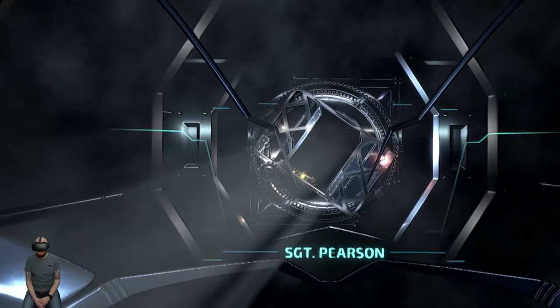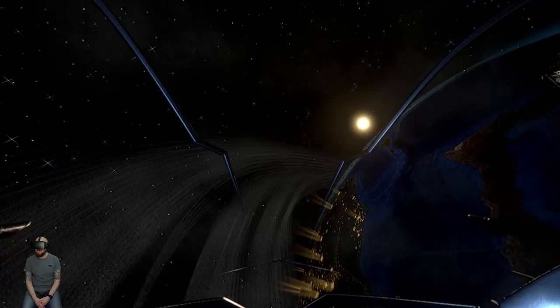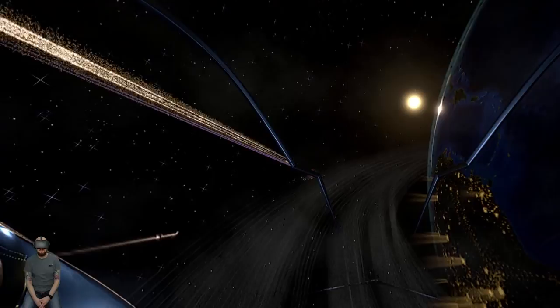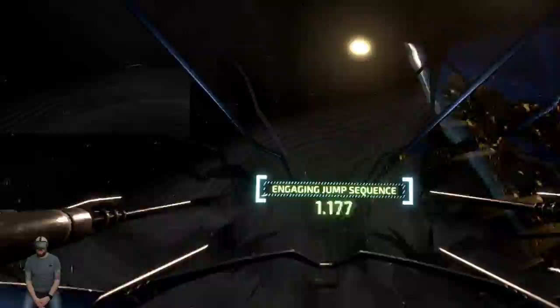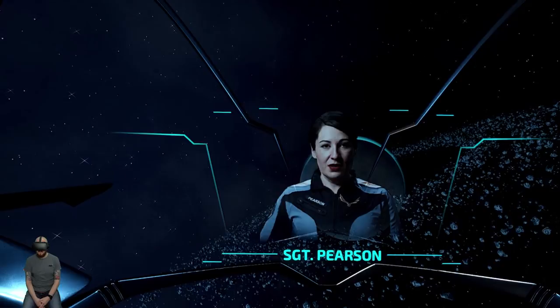Whoa. This looks awesome. Wow. Engaging jump sequence. Three, two, one. Whoa. All right. Our mission is to infiltrate an Etnian spy facility, download the contents of their database, and then blow it all to hell on the way out.